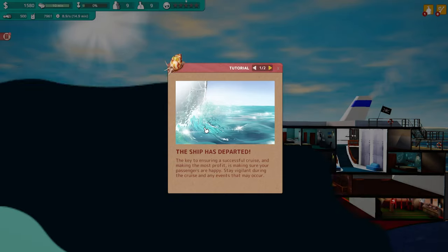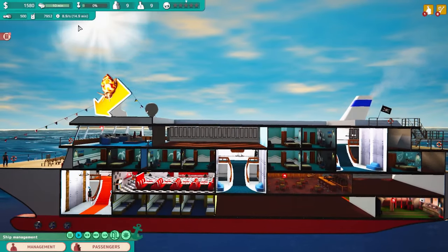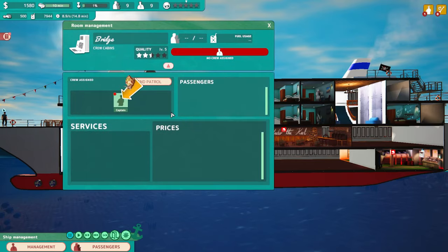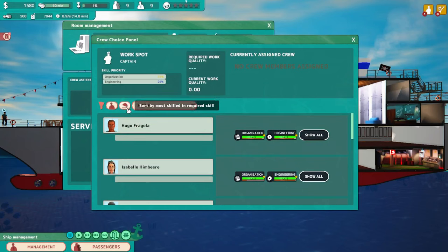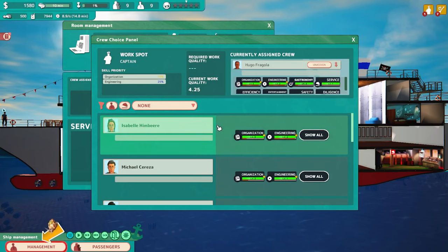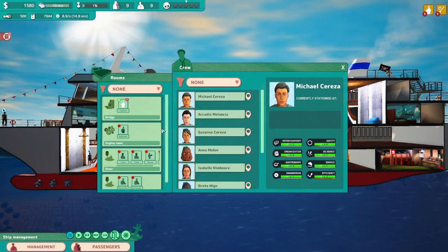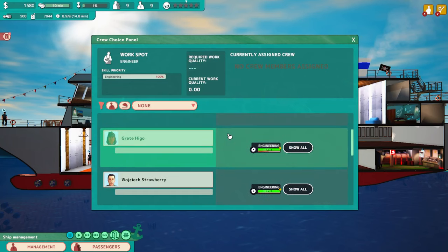The ship has departed. The key to ensuring success is making sure your passengers are happy. Stay vigilant during the cruise as events may occur. Let's pause straight away. We need to go to room management. Now we're assigning crew to the bridge. Click on Captain — you can go with availability or most required skill. Hugo's got the best, so we'll double click him and he'll become our captain once he gets up there. We can do management from here — you want an engineer, probably Isabelle. Then a cook — gastronomy. You want them working where they're supposed to, not somewhere else.